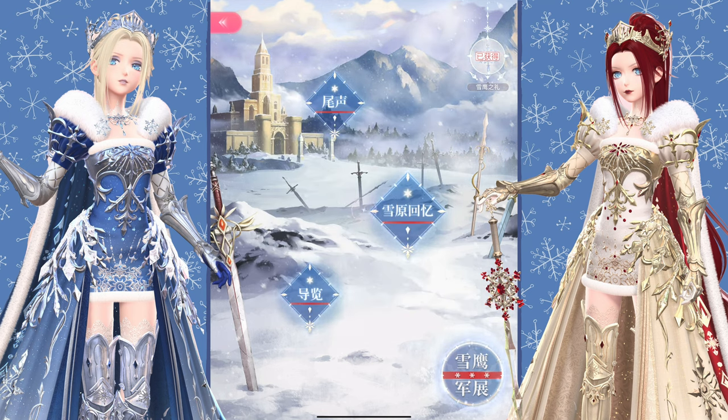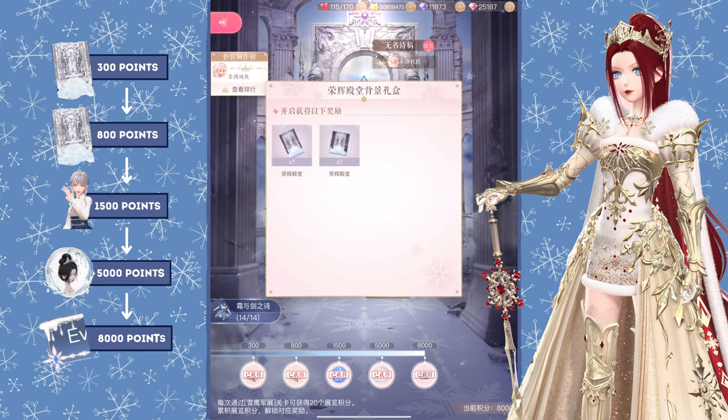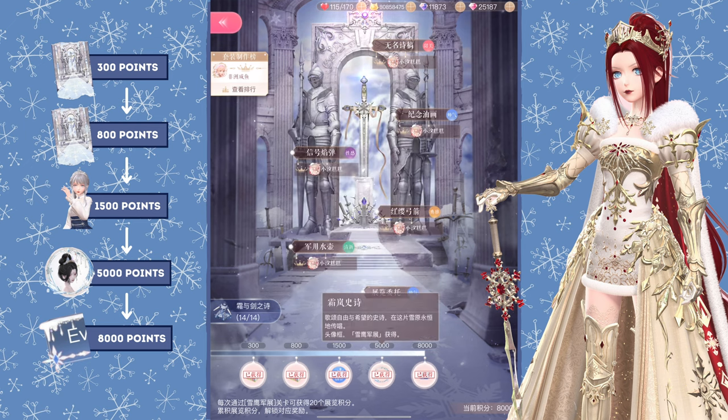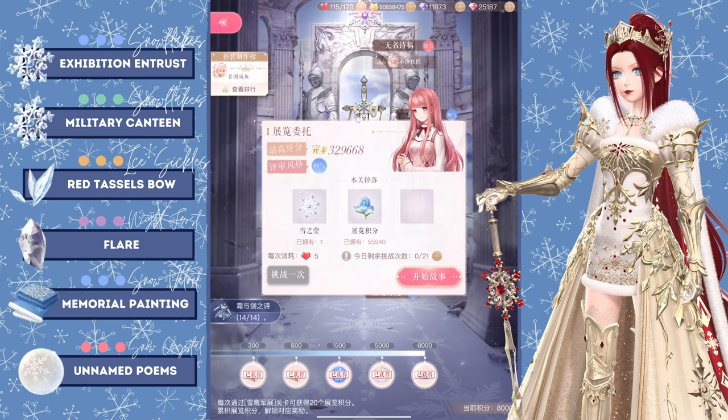Now the farming stages. On the top left corner, we have the ranking — the number 1 player on my server completed the suit in 13 days. Let's check out the rewards: you can get the background at 300 points (15 sweeps), the 3 stickers at 800 points (40 sweeps), the selfie pose at 1500 points (75 sweeps), the beautiful avatar frame at 5000 points (250 sweeps), and lastly the text bubble at 8000 points (400 sweeps). We have 6 stages here and they require all 5 of our attributes. They each drop different materials, which are listed on the left side of the screen. Take a screenshot if you want to use this alongside my pre-farming guide.